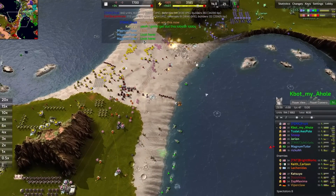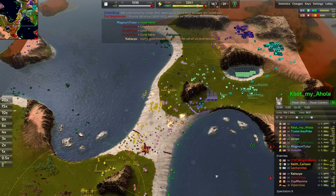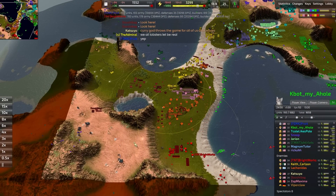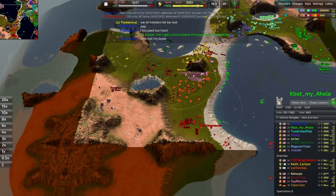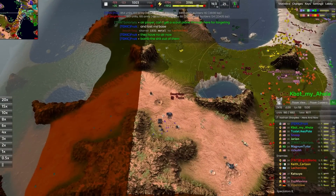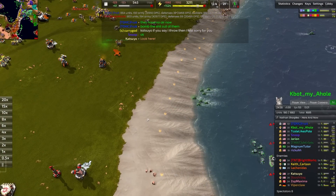Some hovercraft sent across the map, also lining the coasts. Apparently Fruit is saying he focused too hard and lost his base — it was basically an imperfect base trade. Fruit ran the marauders around and took out three players but lost his base. Katsuyo took his marauders around, took out two bases, and lost his base. Some mines on the coast are actually working perfectly — shut down those hovercraft.